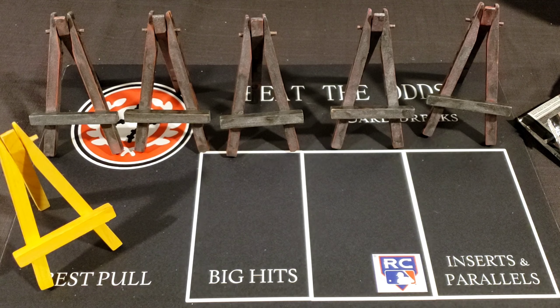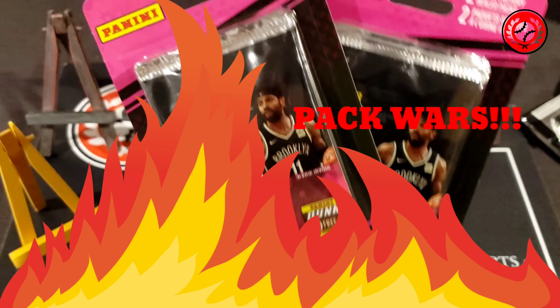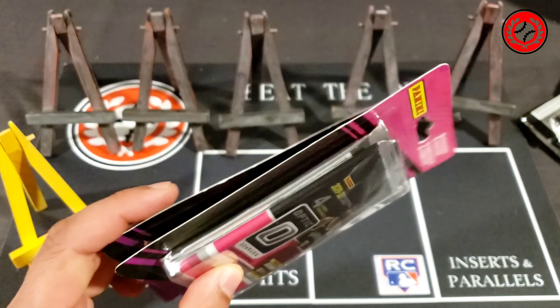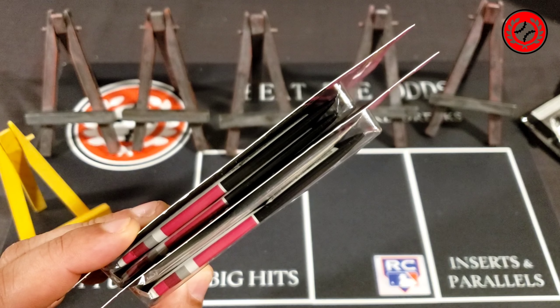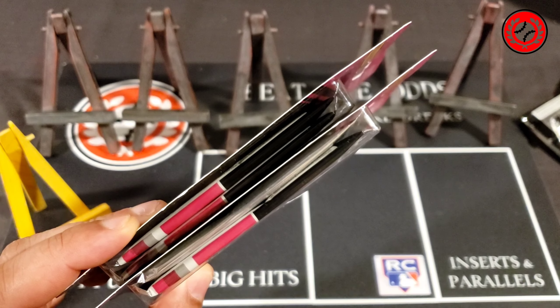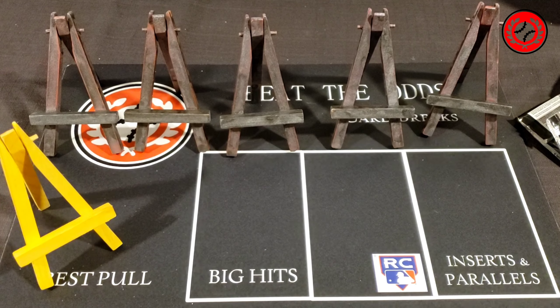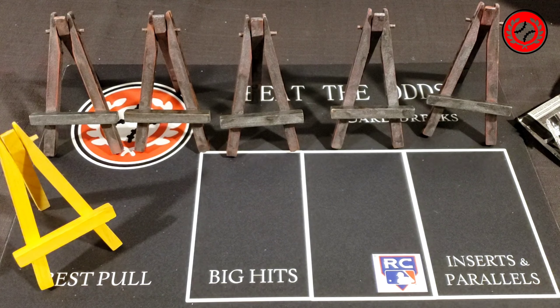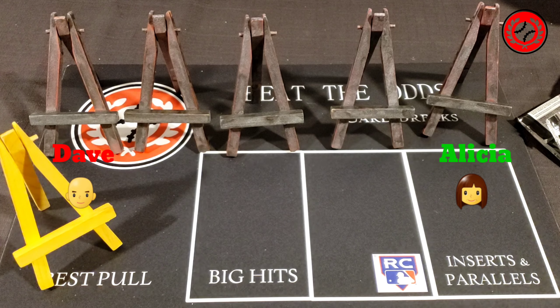Hello sport card collectors and welcome back to another episode of Beat the Odds Card Breaks. We're going to do another pack war with 2019-2020 Donruss Optic packs — three standard packs with one silver. It's pack wars: myself versus my girlfriend Alicia, to see who can pull the most value out of the packs we open.